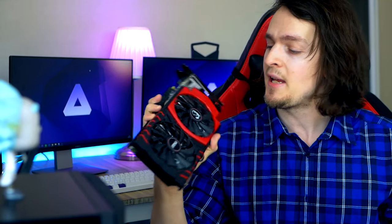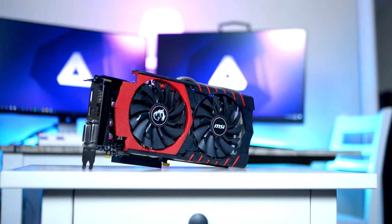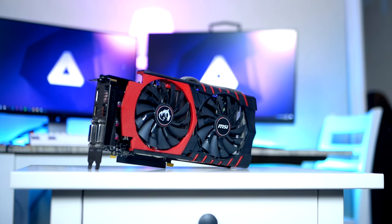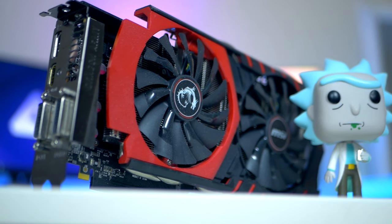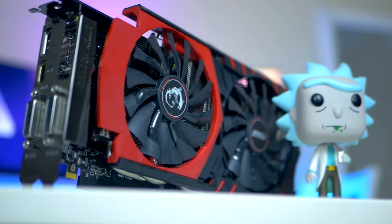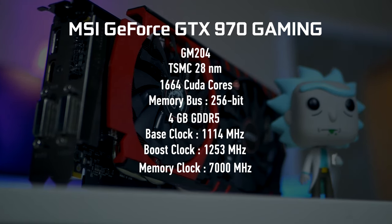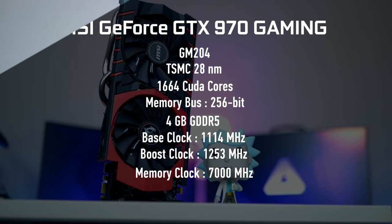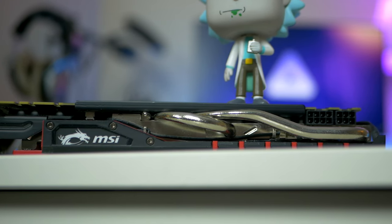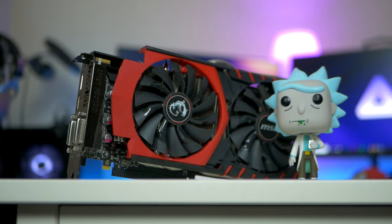This red and black beast from MSI is called the GeForce GTX 970 Gaming. It's fueled by the GM104 Maxwell architecture, with 1664 CUDA cores on a 256-bit memory bus, 4 gigs of GDDR5 memory, a base clock of 1140 MHz, and it largely retailed for about $300. The GPU is cooled by the MSI Twin Frozr 5 cooler with five heat pipes.